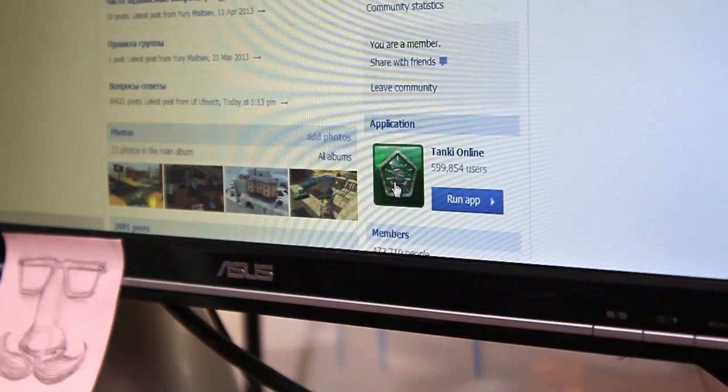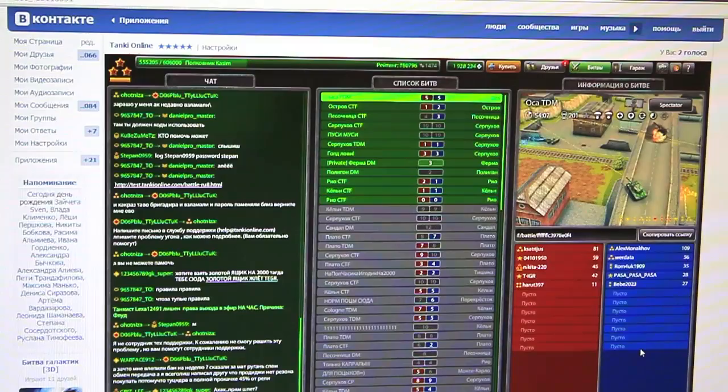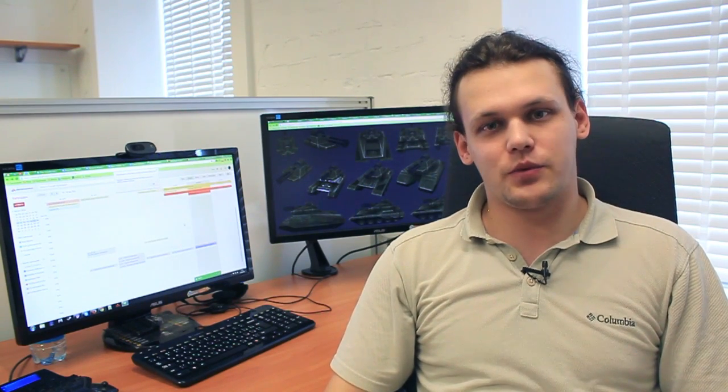The necessity for this increased with the launch of Tanki on the VK social network and partner networks, where players don't have the functionality of switching to a different server. We will add a drop-down menu to the game interface, which will make switching between servers easier and faster. With the present system, the game reloads every time you change a server, but with the update, resources that were already loaded will not need to be downloaded again.